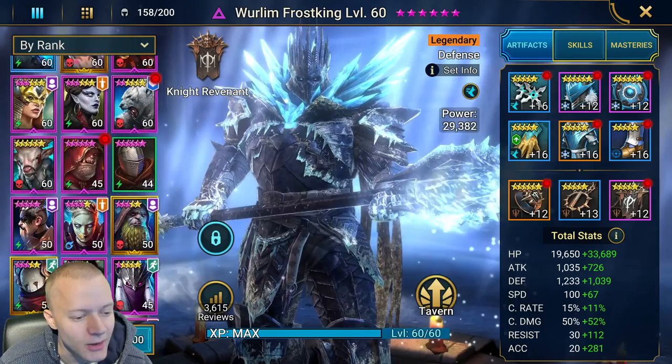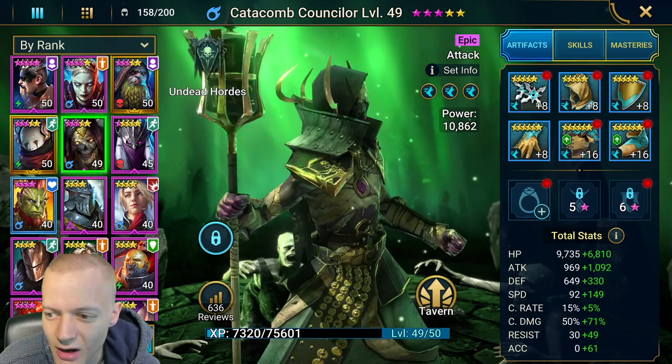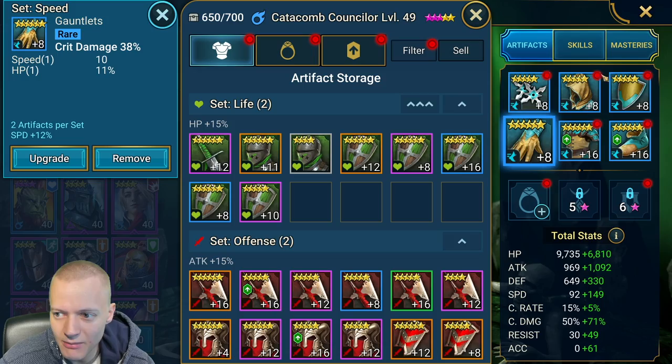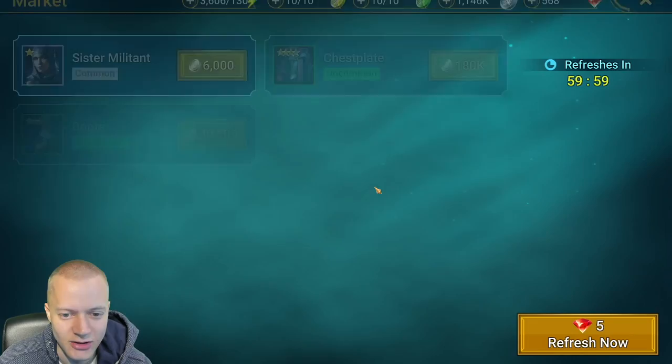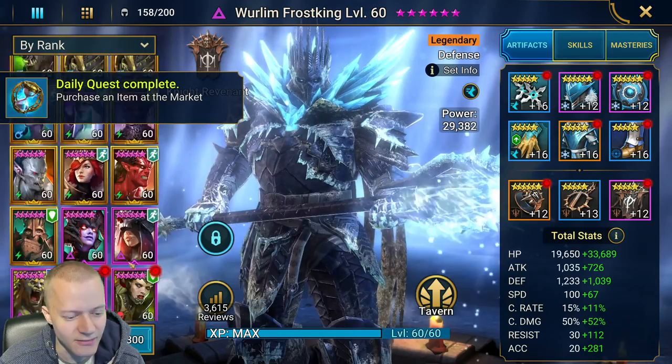If you're excited leave a like and all that stuff. I just have to figure out if the Catacomb Counselor is speed geared properly — it definitely has a lot of speed, 241 speed. Hopefully we'll have enough for him to go right after Arbiter. I could try to make him a little quicker but 249 is okay for now. We'll just have to fight people who don't have Arbiter speed leads because that's going to be the main issue.